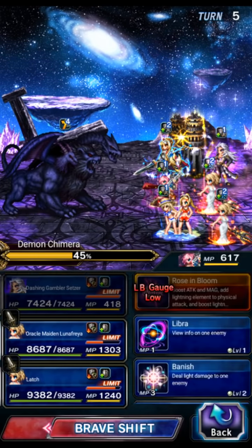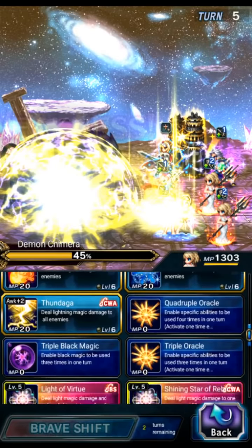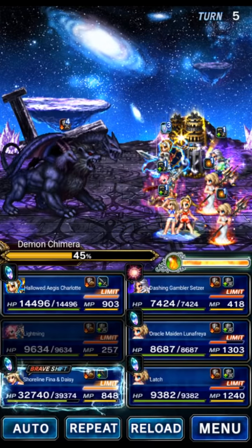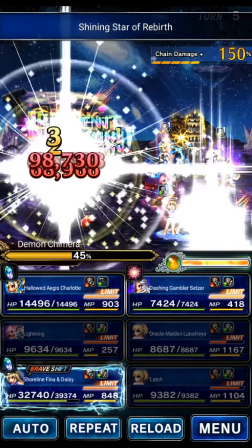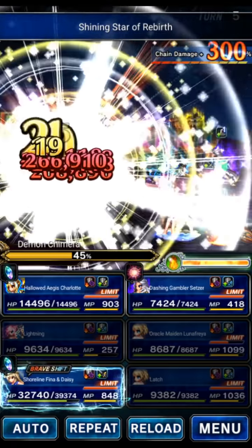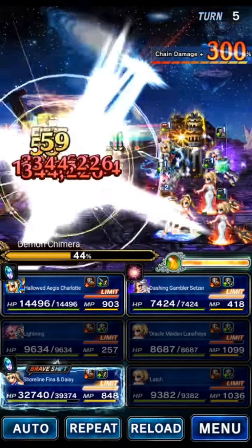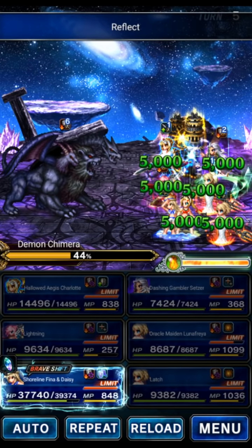We'll use Lightning to Thunderfall again just to put up that Imperil, and chain these guys again. I don't want to waste all the charges of Dawn of Purity, but why not — let's go ahead and chain again. The damage is pretty good — not really. Let's go ahead and bounce reflect again.